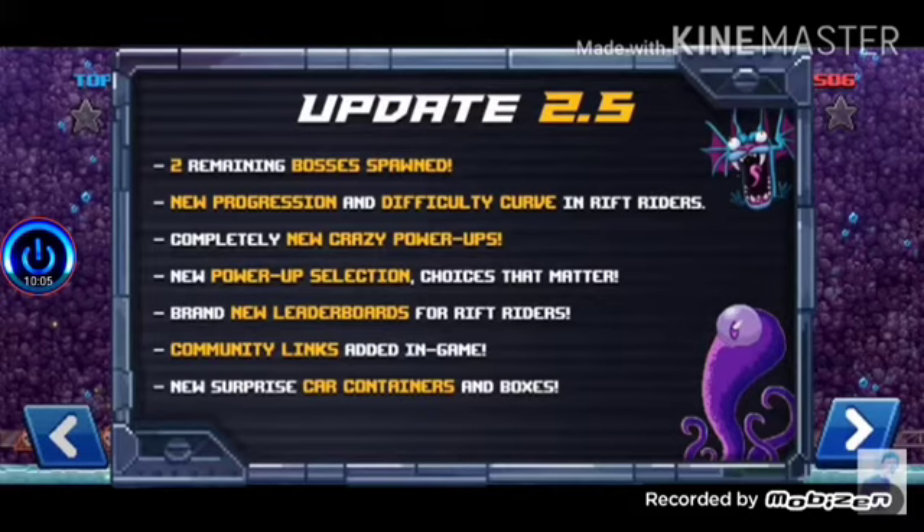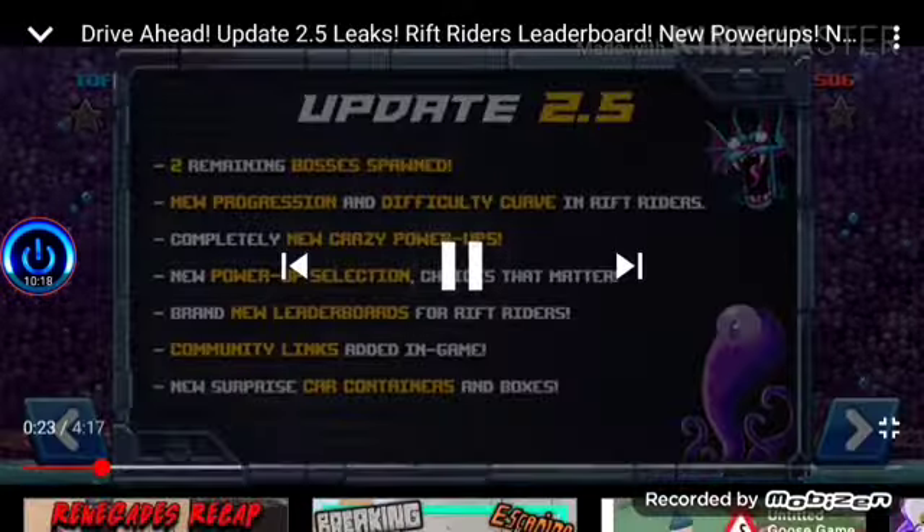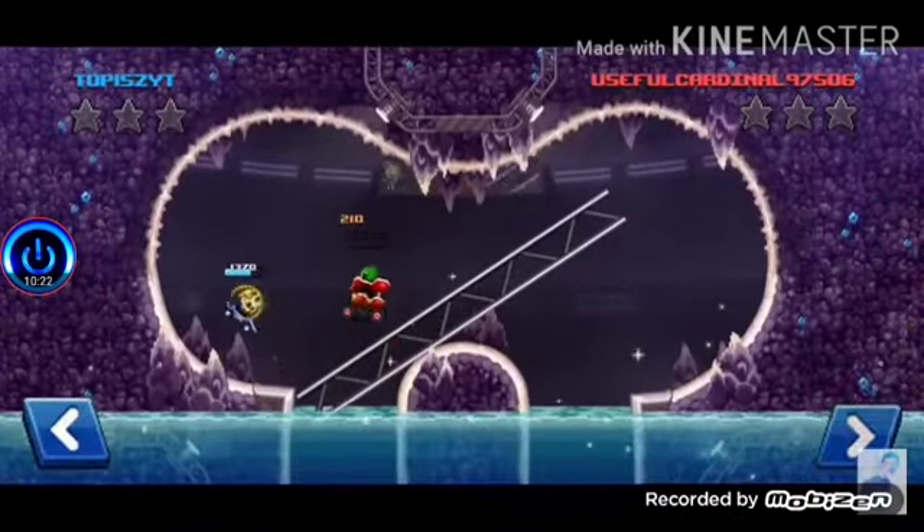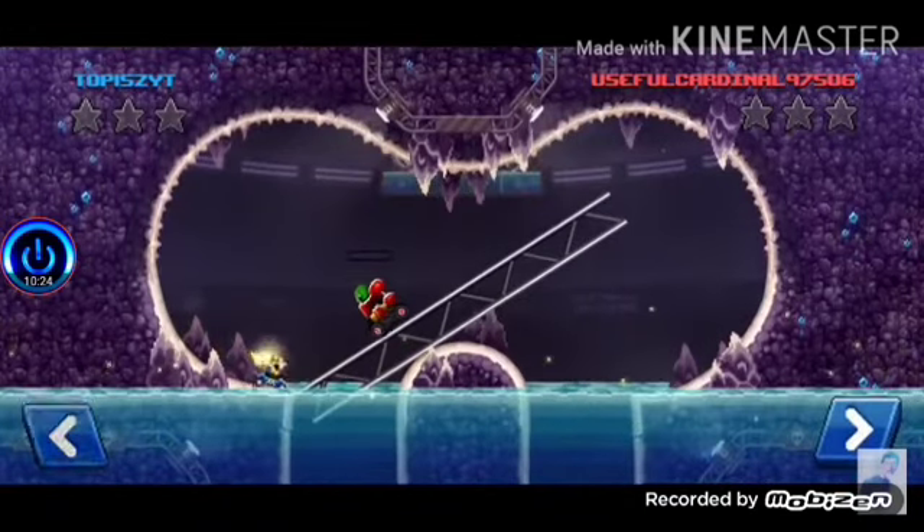New powerup selection, choices that matter in Rift Riders. I've seen a couple of top videos of these playthroughs and it was great. Brand new leaderboards for Rift Riders. Community links added in game. New surprise card containers and boxes. Only three bosses are actually in Rift Riders right now — they're gonna add the remaining two: Tentacle Terror and Aerial Abomination.